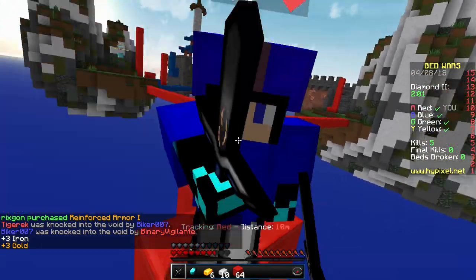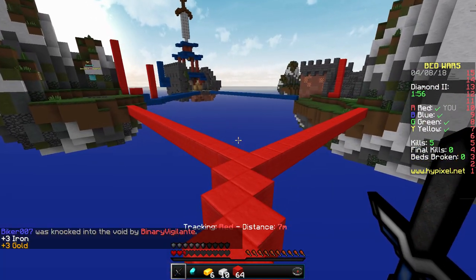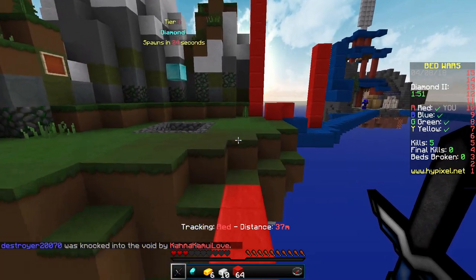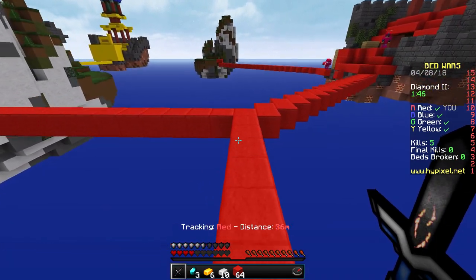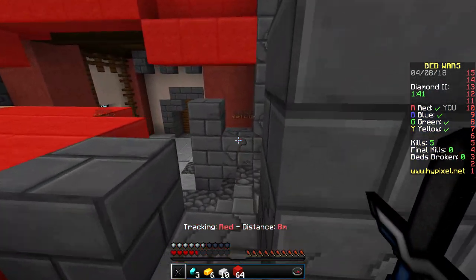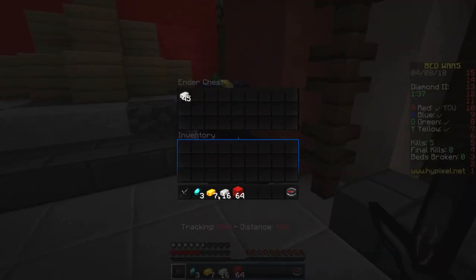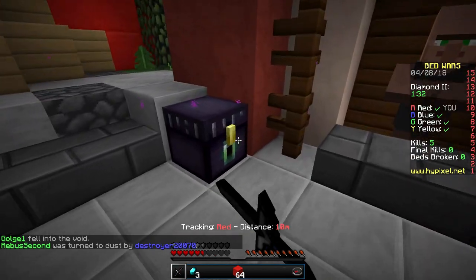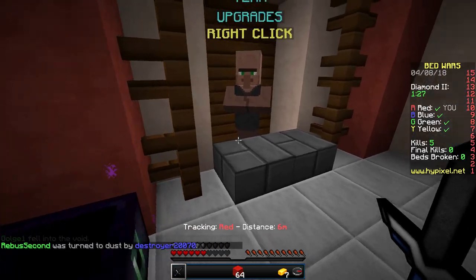He fell in the void — oh, sorry about that alarm. We got two diamonds from that. Let's head back to base. Someone used those resources — that's fine, just as long as they didn't die with them. Let's get an iron sword as well.